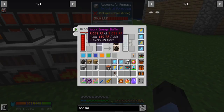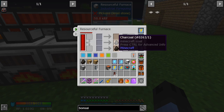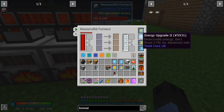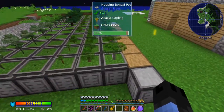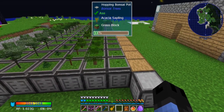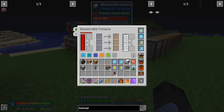If you upgrade it all the way, it goes one operation — three items every 39 ticks, which is almost two seconds. Within 30 seconds you're smelting 46 items and some change. Overall, an upgraded furnace with all four upgrades can handle 5.13 batches — so we'll say five to six batches of bonsai trees, up to 60 to 62, almost a stack. I highly recommend you upgrade them.